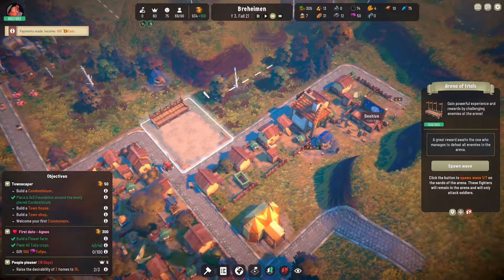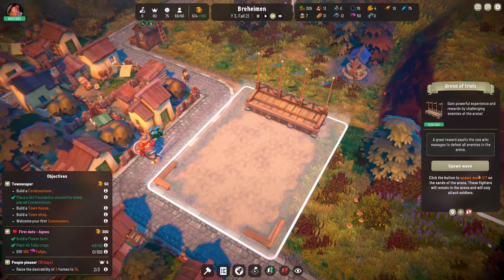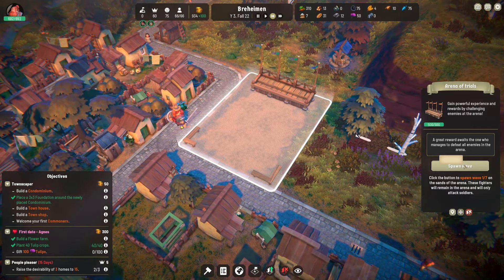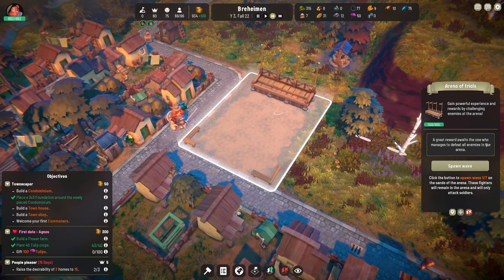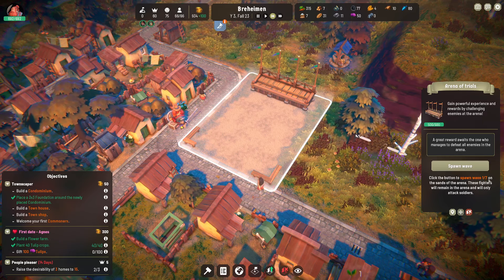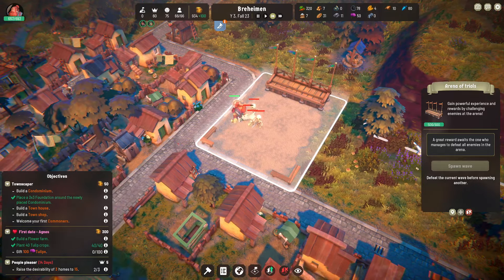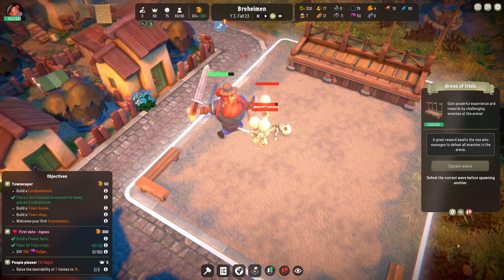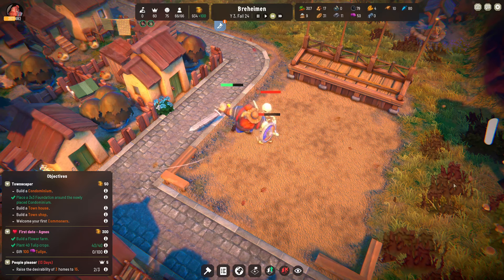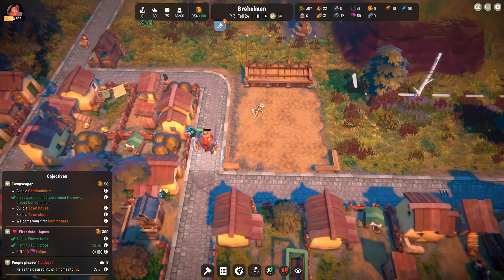I don't think we're going to be able to get more visitors, so we'll dismiss those for now. We've got Fergus the Hero right here — I was thinking we should spawn a wave of enemies. While we're still building up resources, I think it'd be kind of fun to see how this works. A great reward awaits the one who defeats all enemies in the arena. Does this mean there are seven waves or do I just spawn one of seven? I guess there's only one way to find out — there he goes! He's battling the skeletons, just hacking through. He's losing health at a prodigious rate but he's made it over halfway, and the skeletons are no more. I like the music.